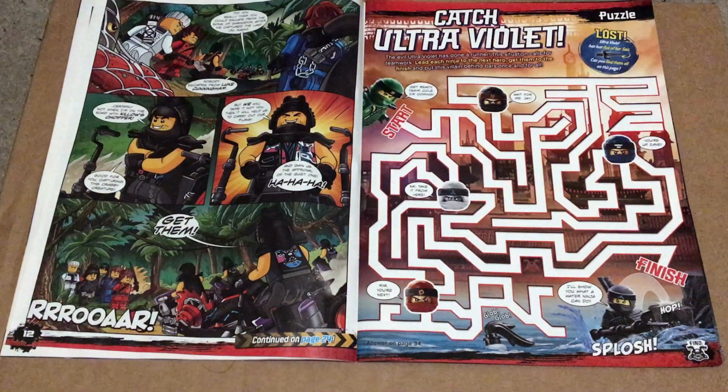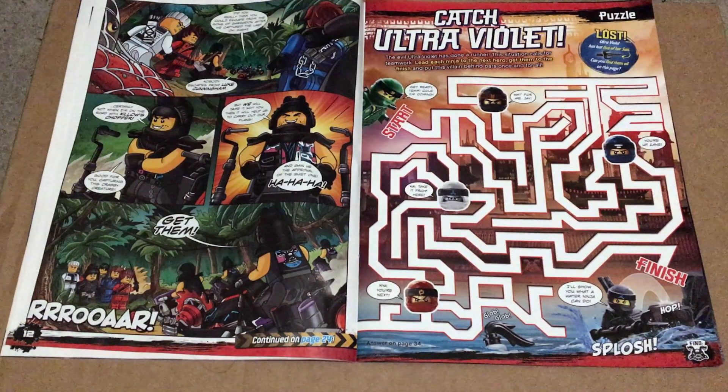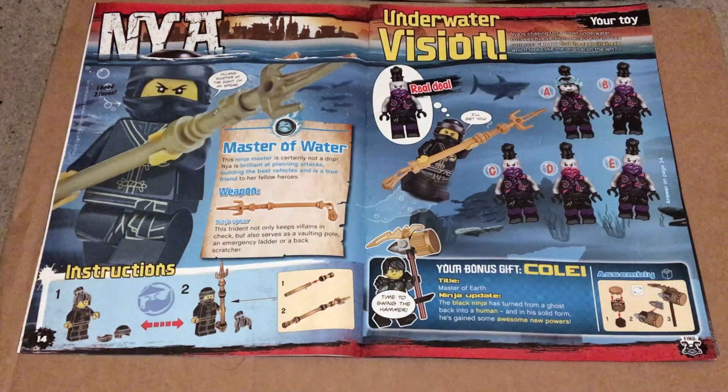This game is a fun maze that works by leading each Ninja to the next hero until you get to Nya. You also get another challenge which is to find five of Ultraviolet's signs. We then get pages 14 and 15 which give us some information about Cole and Nya, the two toys that come with the magazine, and the Underwater Vision game.